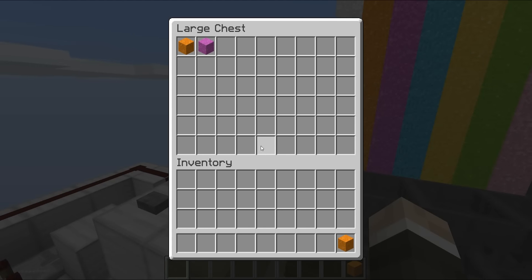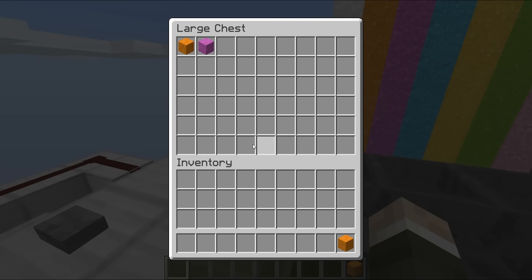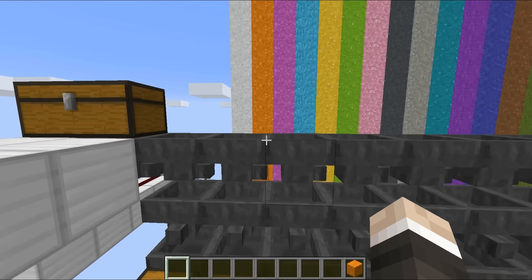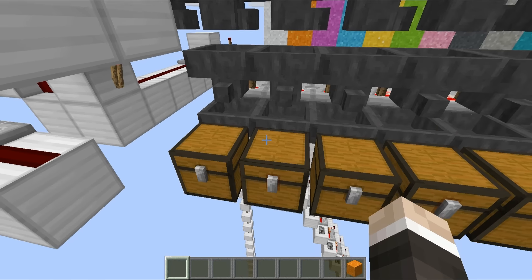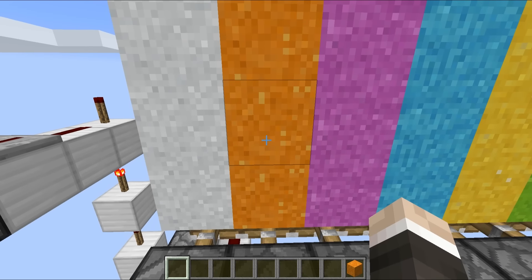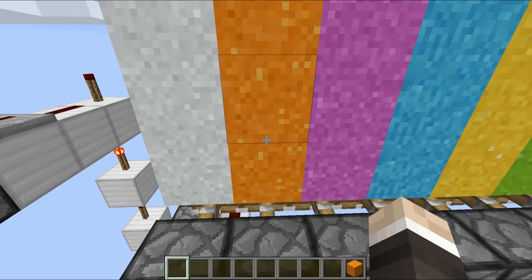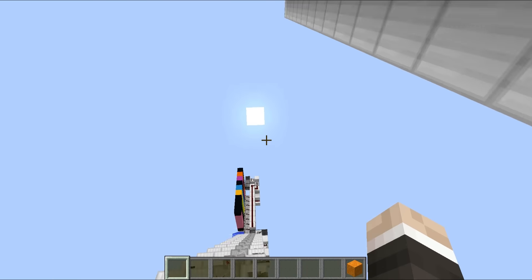In this chest right here we have got orange concrete powder and we also have magenta concrete powder. When we hit this button, the orange concrete powder will be taken out from the chest and travel along this hopper line right here. As it passes over the top of this hopper, it recognizes it's orange concrete powder and drops down into this chest. As that happens, it powers this comparator, which quickly unpowers this redstone torch, allowing one piece of orange concrete powder to drop through this piston and down onto the conveyor belt, then travelling off to be printed into the system.